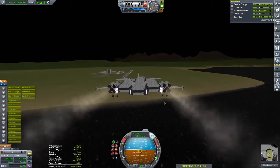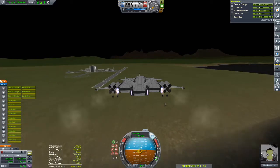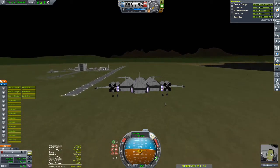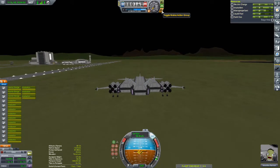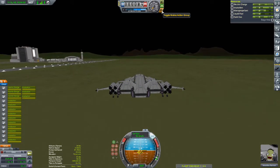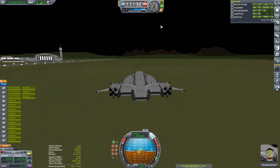I then launch the modules themselves, which are usually on wheels, and drive them into the cargo bays. Then I can use an engineer in orbit to remove the wheels. I'm glad we can do this nowadays, because you should have seen my stations back in the day — all covered in wheels. We do what we must though, right?